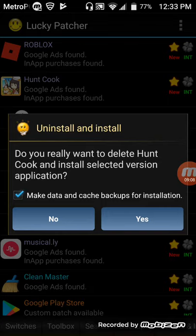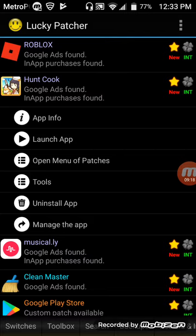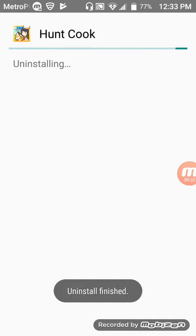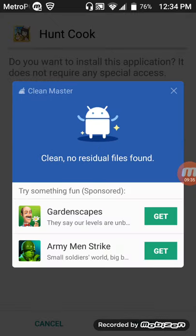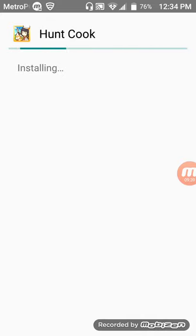Make sure that Make Data and Cache for Backups for Installation is checked, then press Yes. Once that goes through, it's going to ask you to uninstall the app — press OK. It's going to finish uninstalling, then go straight to the Package Installer. Click Just Once, and it's going to install. Once it finishes installing, you're pretty much done with the entire process.